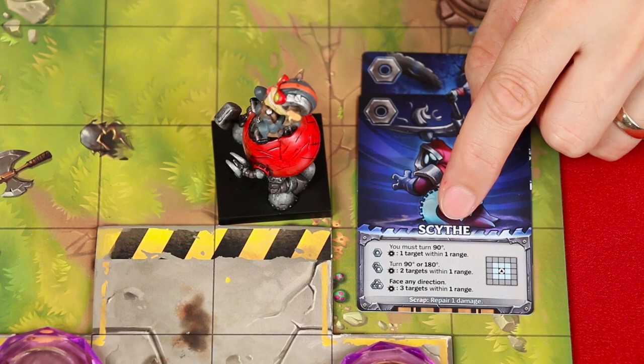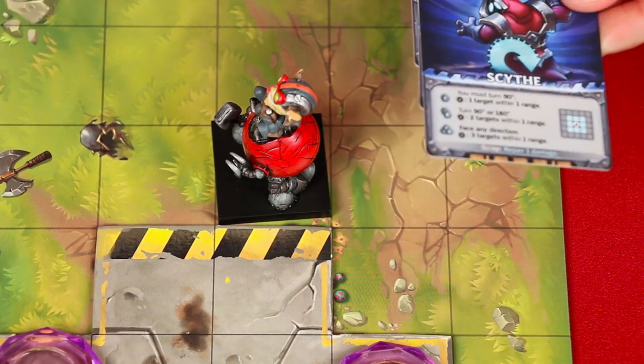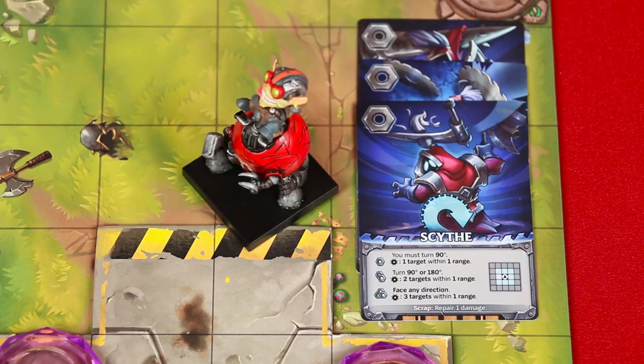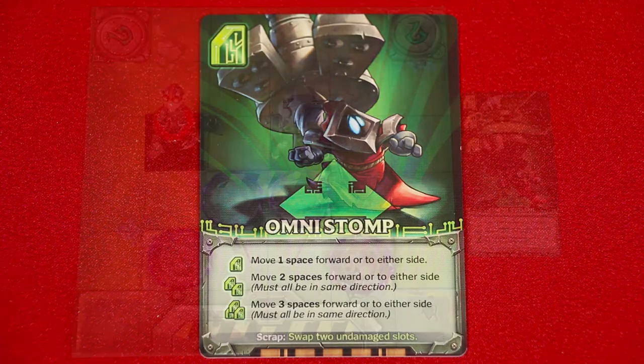Just keep in mind, once a command has been upgraded, you must execute its current effect — you can't go back to a lesser one. And finally, at the third level, you can now rotate your mech in any direction and then pick up to three targets to assign one damage. Do keep in mind though, when rotating, you cannot point diagonally. Here's an example of a move command. Omnistomp lets you move one space forward, or to either side, without changing direction, and when leveled up, you can go even more spaces, but they must always be in the same direction.